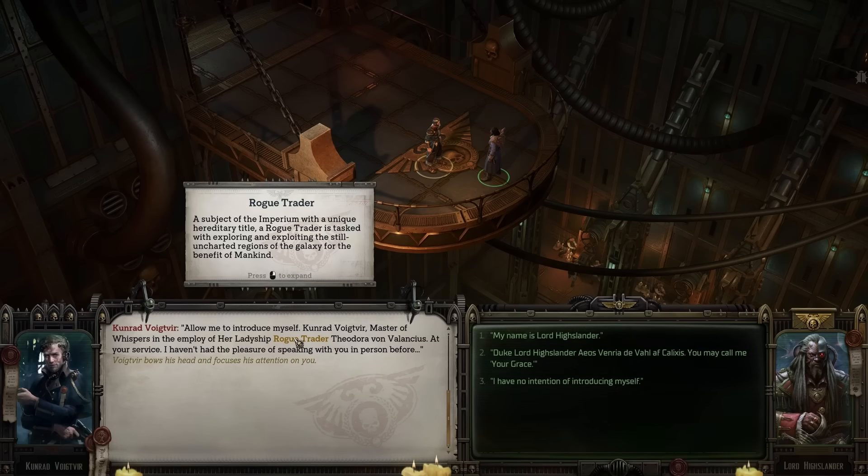Argenta's final quest now completes correctly. Before, you could complete it and get her special item but it would remain in your journal and the ending slides would not recognize that she had finished her journey.